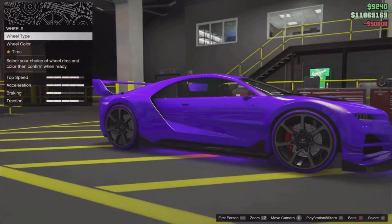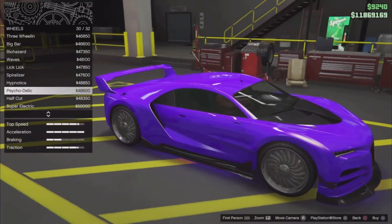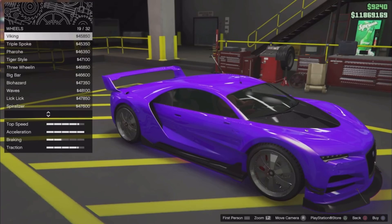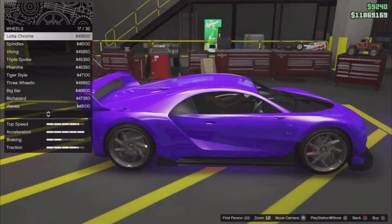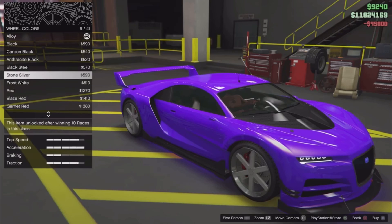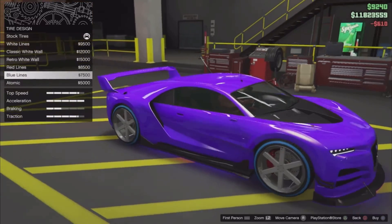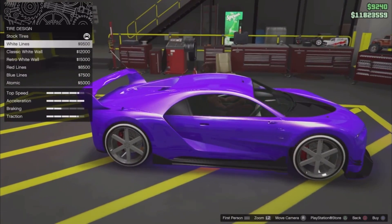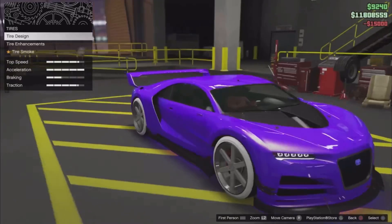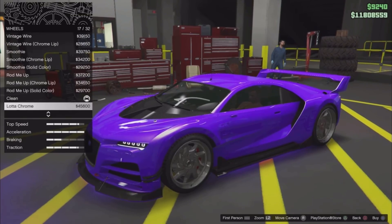Put on transmission, turbo — obviously put those on. For the wheels, go to Benny's Original. Once you're there you'll see all the modern rims. You can equip any of these — they're all modded, so if you put these on any vehicle that's not a Benny's car it will be considered modern. I went with these rims, then go to color and set them to frost white. Go to tire design and put classic or retro white walls.